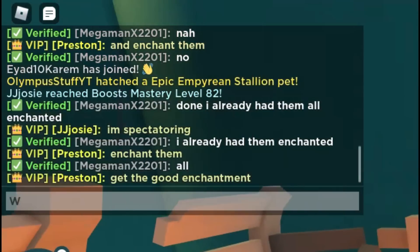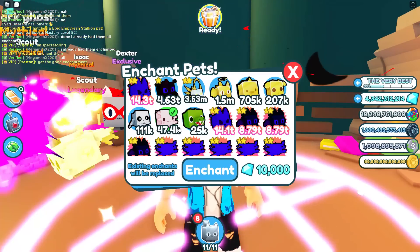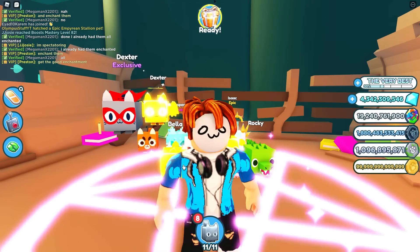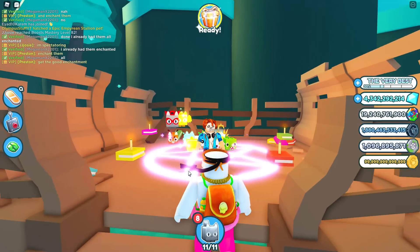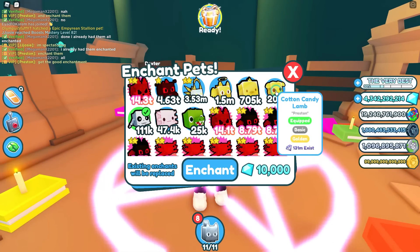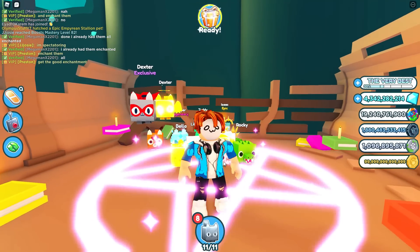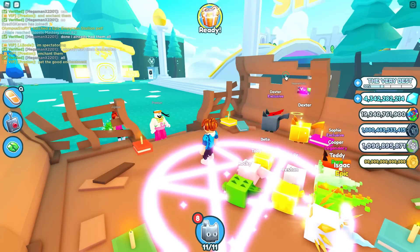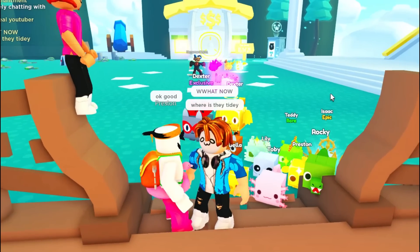Get the good enchantment. Enchanting - we'll also enchant the axolotl. The crocodile enchanted. The skelly enchanted too. The third pet enchanted. And then a cotton candy lamb, which needs to be enchanted again. Preston, this better work for the tie-dye pets. We got it! Where's the tie-dye pet? I want it right now, Preston.